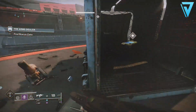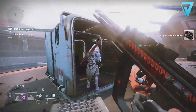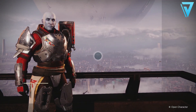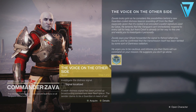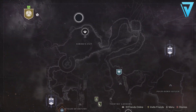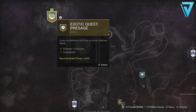Once you've cleared out all the ads, there is a crate on the final platform and you'll find the intercepted distress signal inside. Once you have it in your inventory, go back to Zavala over in the Tower and he'll give you the very first part of the exotic quest. After that, head over to Nessus — there's a new node in the top left of the Director called Exotic Quest: Presage, and you need to jump to coordinates matching the errant distress signal.